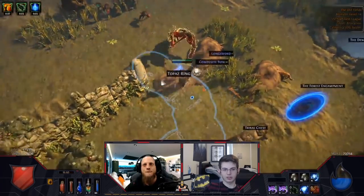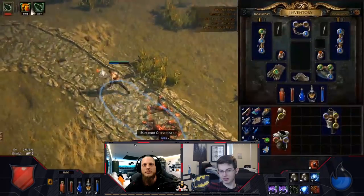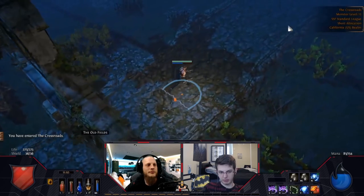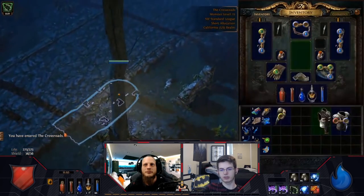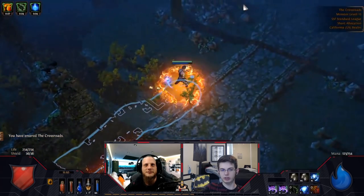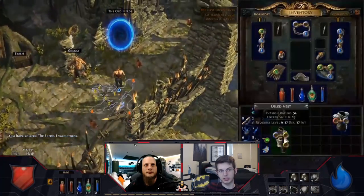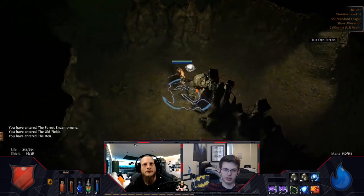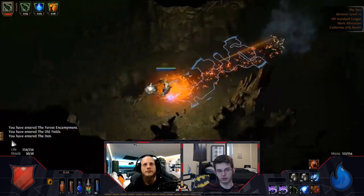I think the best way to learn is probably just to watch a series like this on the MBX YouTube channel, go ahead and try it out yourself, and I'm here to help address issues if you run into them. Getting into the run, right off the bat, we go to the right side from town towards Oldfields and we look for the den. Once you find the den, you plop down a portal scroll and come back to it after getting the crossroads waypoint, so we don't have to backtrack at all.